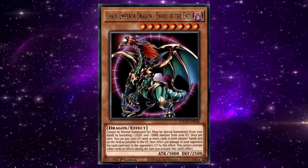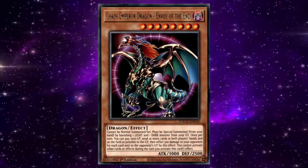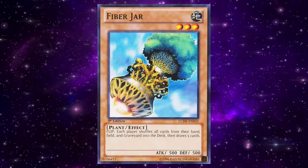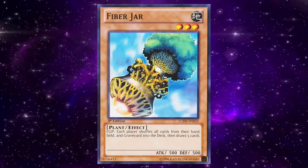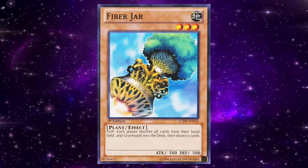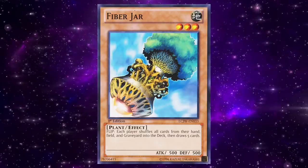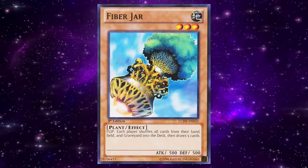During the reign of the original unerrated Chaos Emperor Dragon, this was one of the few cards that could potentially give you a fighting chance by allowing you to draw a fresh hand. Similar to Cyber Jar in the previous episode of this series, many people feel that Fiber Jar could be unbanned since it's tremendously slow considering it's a flip effect monster and players are armed with tons of removal to dispatch a monster before it can be flipped face up. However, unlike Cyber Jar, Fiber Jar resets almost everything.